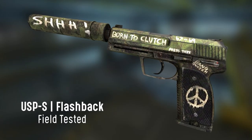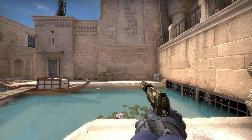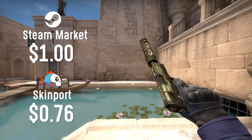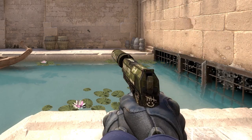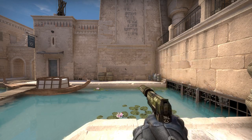For the CT-sided pistol, I chose the USP-S Flashback in field-tested condition. This is actually an expensive one — $1 on the Steam market and $0.76 on Skinport. For $1 this is a super clean USP. Well, it's actually far from clean, it's super dirty, but it looks amazing for the price.